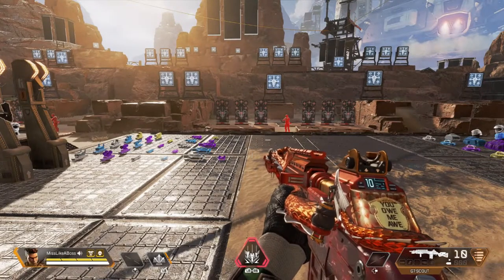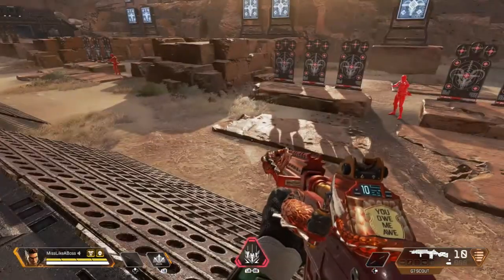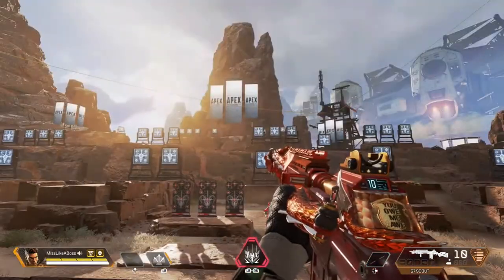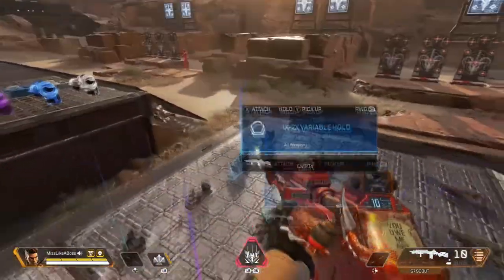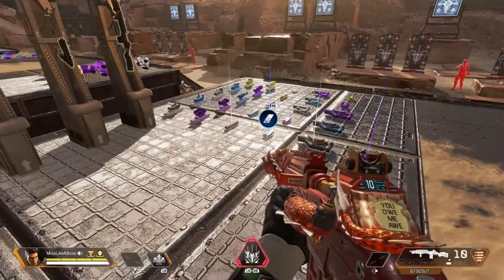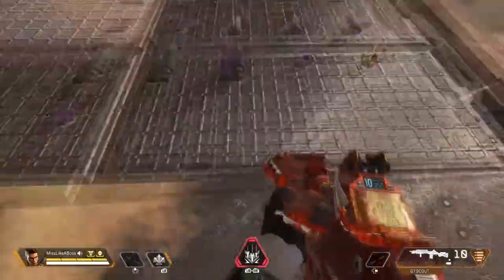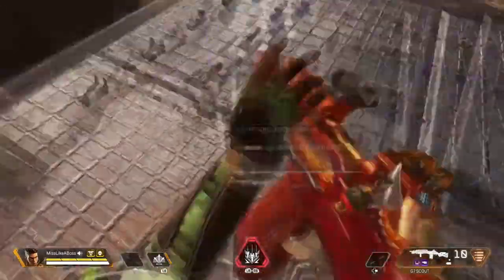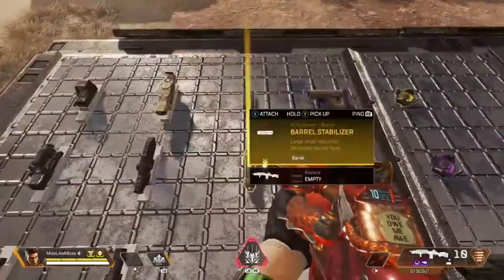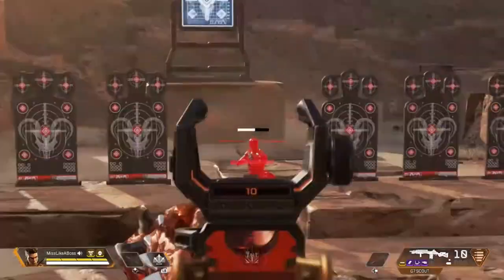The G7 in Titanfall, if I'm correct, was a semi-automatic rifle. It's a sniper — you can use it as a sniper, or more like a precision rifle if you want. I put a 3x scope on it, a barrel mod, and a purple light extended mag. This gun is a beast.